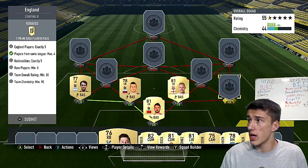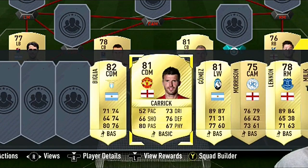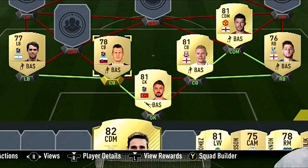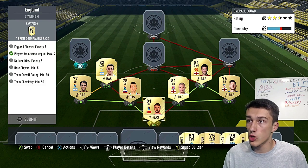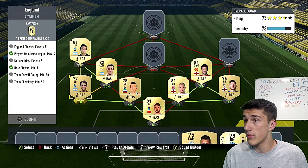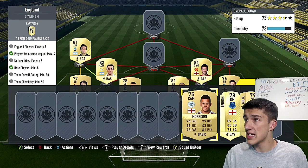Right back is going to be Ward to get the strong link with Shawcross, and then another strong link at right center. Defensive mid is going to be Carrick — everybody is on full chem there. Then we're going to go with Biglia at left center defensive mid, mostly there to get the rating up as he is 82 rated. We'll link him with Gomez, a strong link from Celta, and obviously linking with the Argentinian from Trabzonspor.